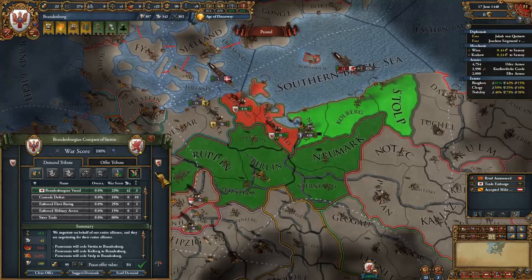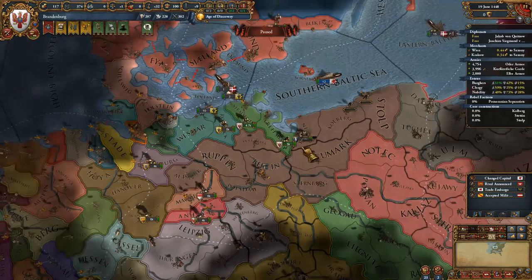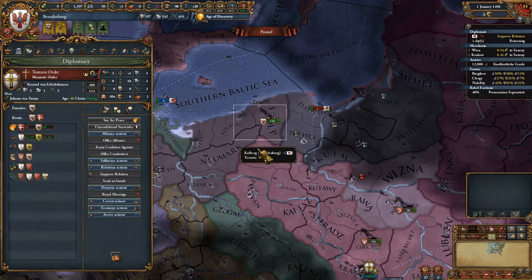Having secured this peace, complete the mission in your mission tree which will give you claims on the Teutonic Order. Now you're waiting until January 1450, when Poland's truces with the Teutonic Order will be finished. During this time, you're going to want to be improving relations with outraged countries. In January, you're going to want to attack the Teutonic Order with the help of Poland, promising them land.